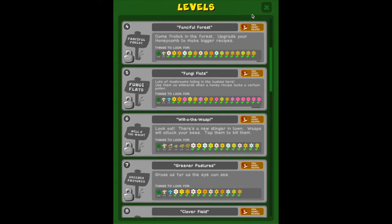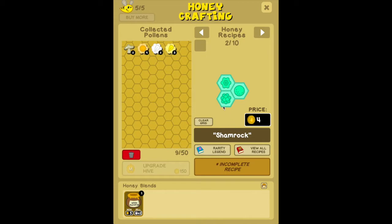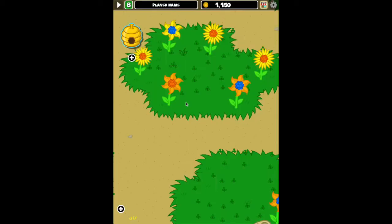I'm going to enable the debug button, which allows, when viewing all recipes in the honeycomb, a 'Complete All Recipes' button to appear — basically a cheat to skip to the next level. Clicking that shows that I've completed this level and unlocked a new pebble shape, a new center color, things found while foraging, and the eight recipes that were required to complete the level.